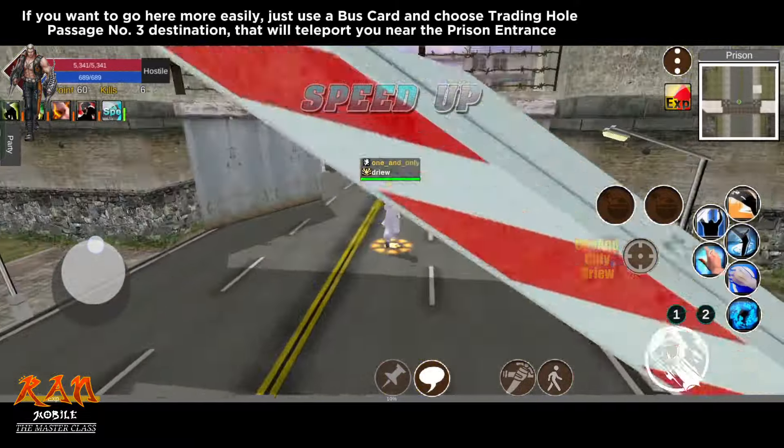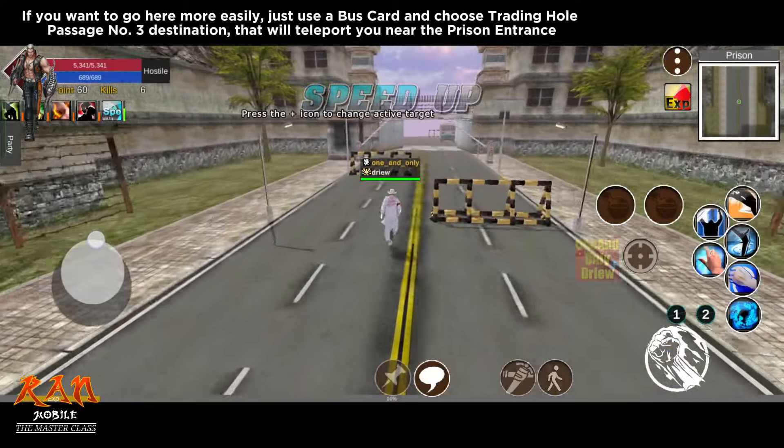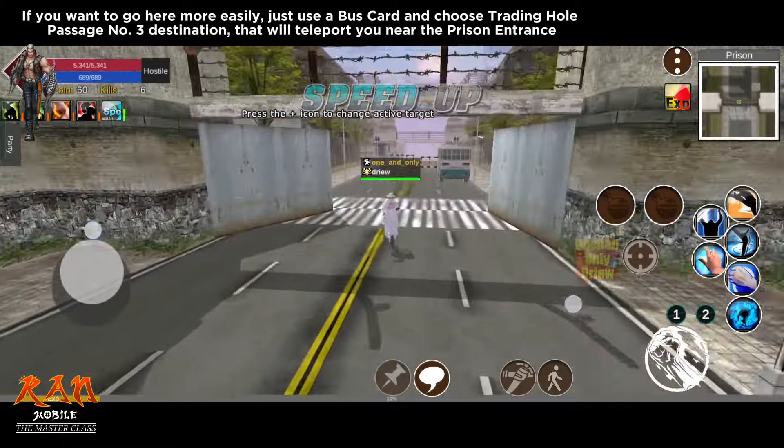If you want to go here more easily, just use a bus card and choose trading hole passage number 3 destination — that will teleport you near the prison entrance.